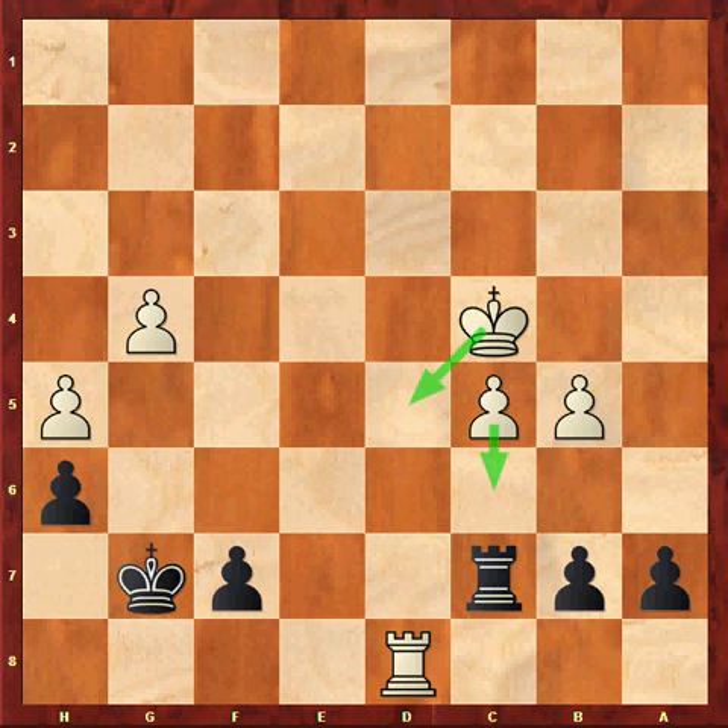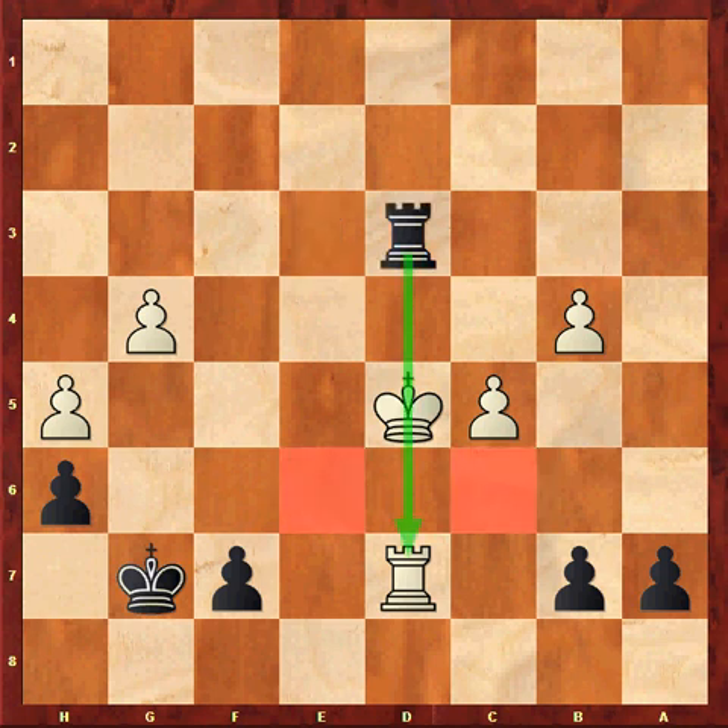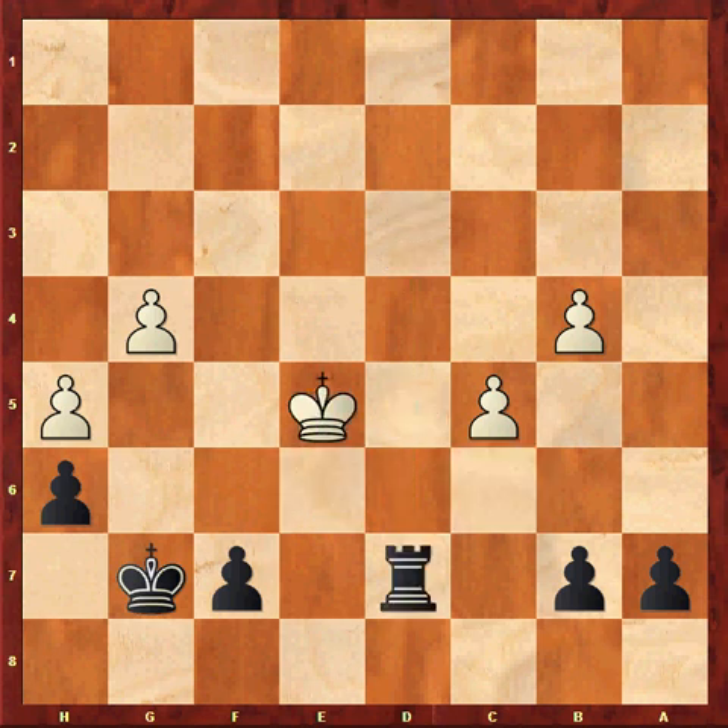Instead, my opponent played the shocking Rd7. This move was played under time pressure — my opponent only had 40 seconds left. How does Black win here? The simple Rd3 check picks up the rook, as the squares c6 and e6 are covered by my pawns. So my opponent has to give up the rook with Ke5, Rxd7.